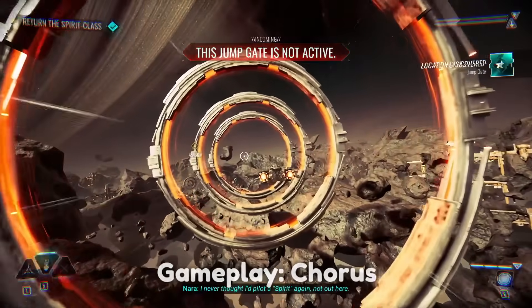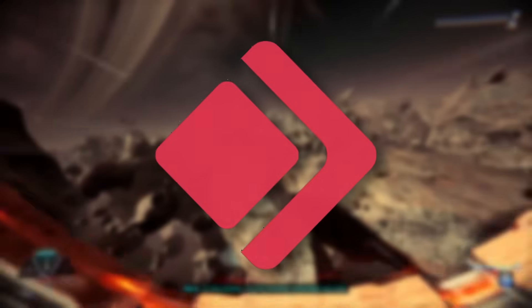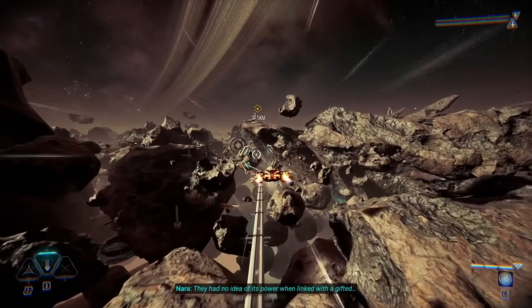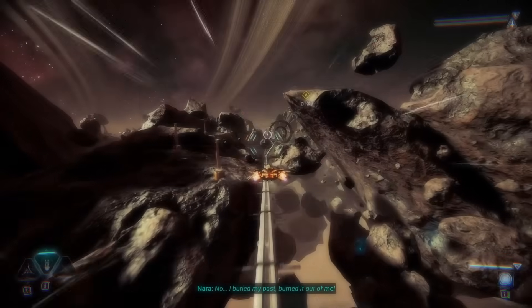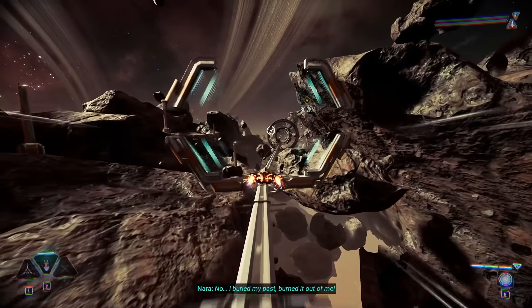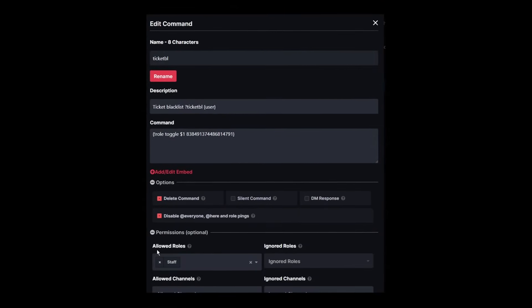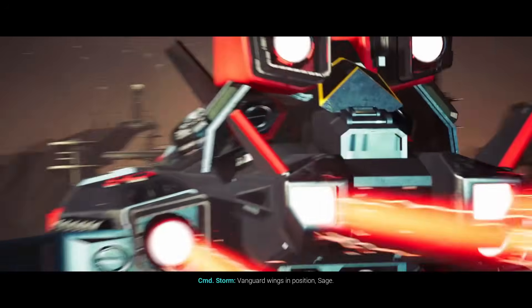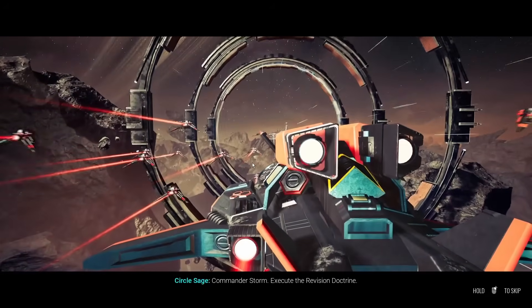To start off, the core of a Discord server is moderation. There are three main moderation bots I want to talk about. The first one is Dyno. Dyno is very simple — I made a tutorial on it — and it has a lot of free features. It doesn't try to bait you into buying premium. The only con is that the custom commands are really bad; they're not very intuitive and there's not a lot of depth to it. It's just not the best for custom commands, but it is a great place to start for any new server owner.